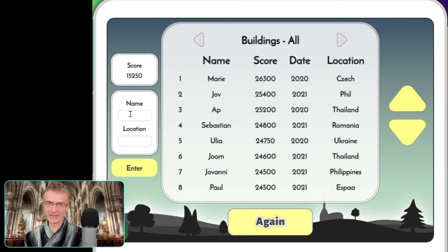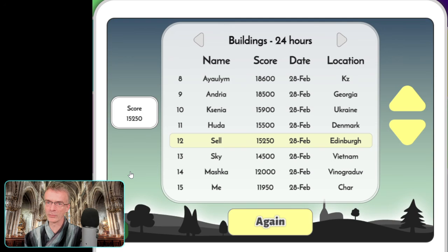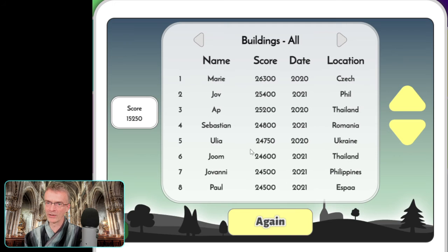We did not get to the top of the leaderboard. Let's put in 'Stewart's English Language Lessons' — location: Edinburgh, Scotland. Enter. Where did we come? 12th. So these are the last 24 hours — I came 12th. What was the top score? 26,000.